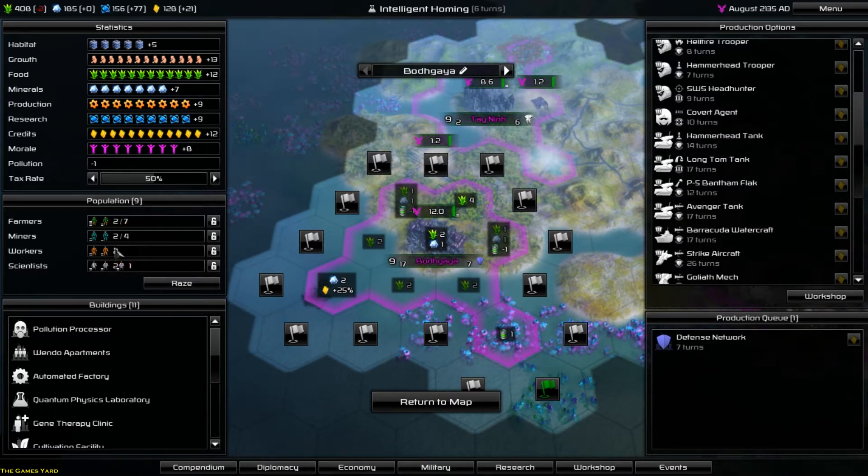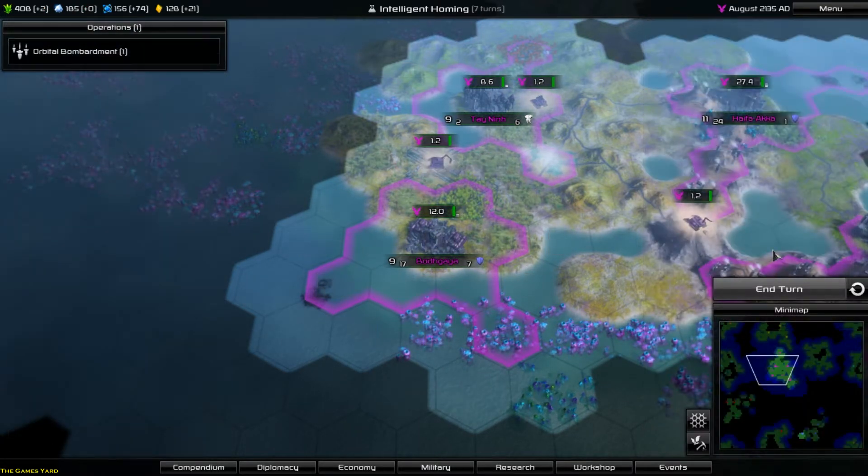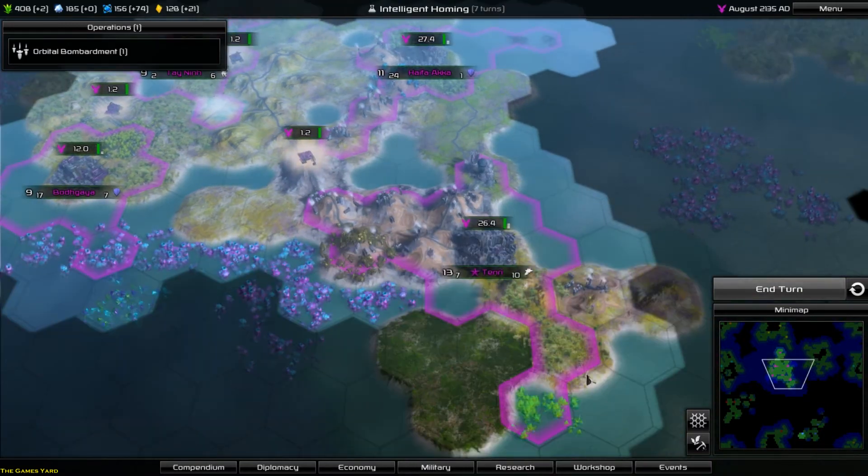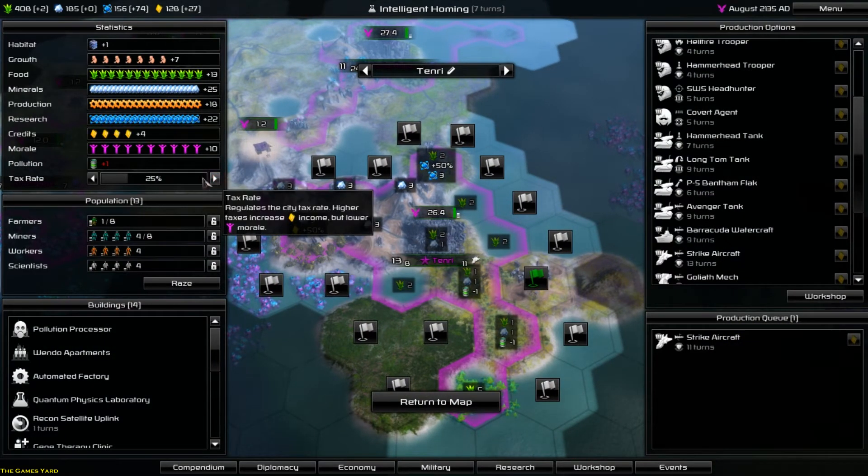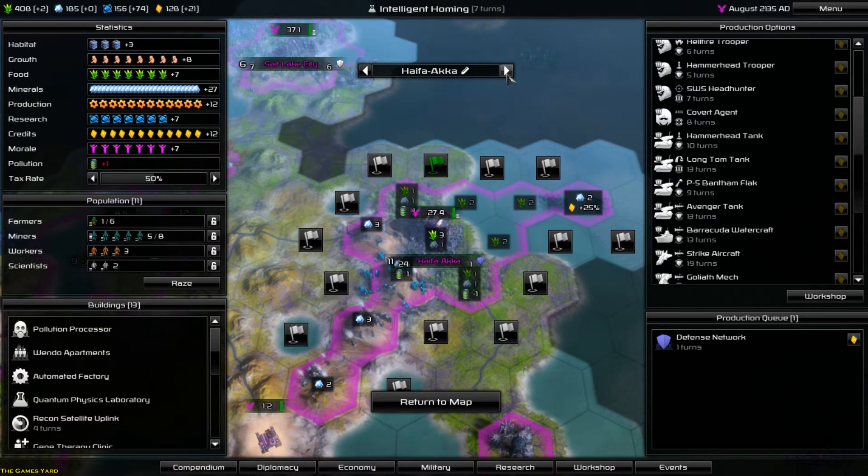Can we take one out? No, no - leave him with the food. Leave him with the food. He's grown. Let's just go through the cities again just to see how things are going. That's gonna keep him at 11. I like the setup of the city. He can do the defensive network for 91 credits - I'll do that.